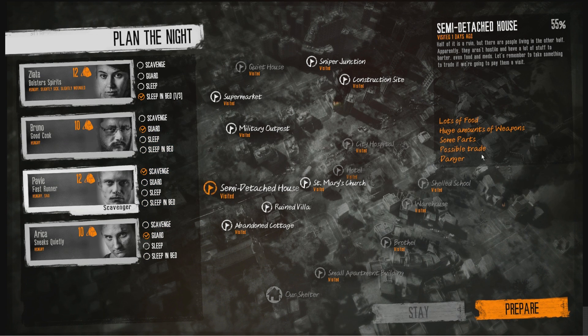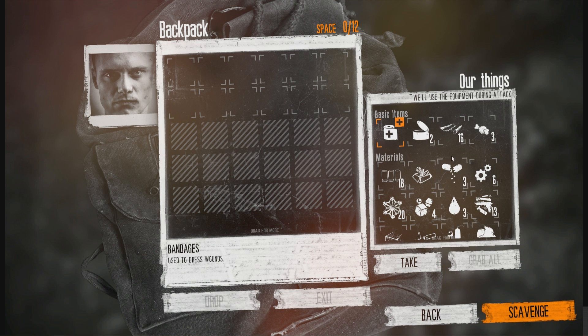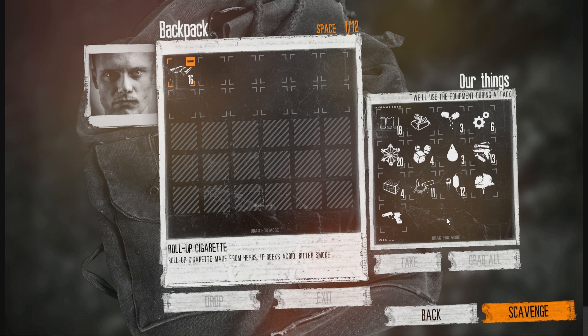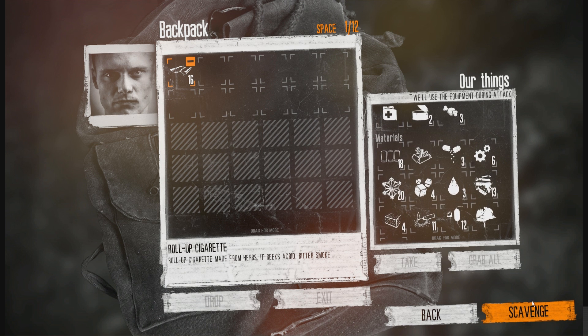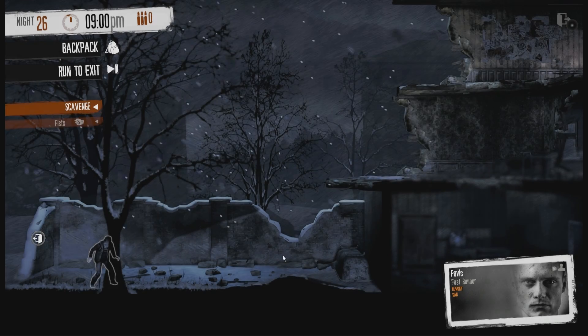We're going to the semi-detached house because there was quite a lot of stuff to trade here. They were giving us a lot of parts for quite cheaply, which is exactly what we need. So this is what we're going to take there. Can I take snow? Let's scavenge. The problem is these small inventories - there's a lot more space for inventory but can you make some backpacks or something? That would really help.